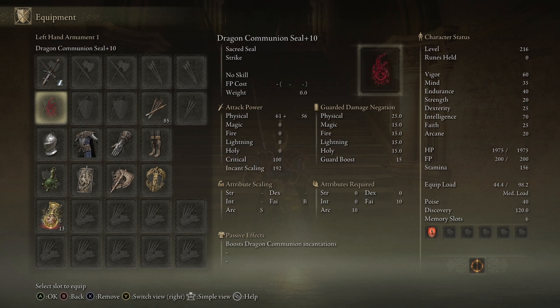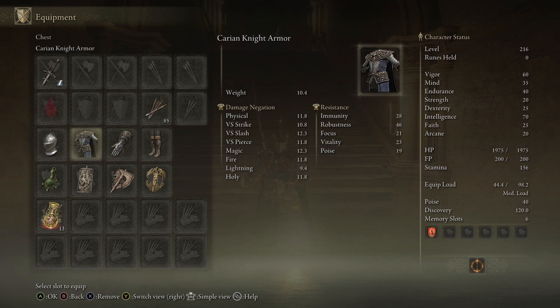I'm also using the Dragon Communion Seal for the Flame Cleanse Me incantation, just in case I get rotted. I'm running the Carrion Knight set, which I've been using since I got it in Raya Lucaria.